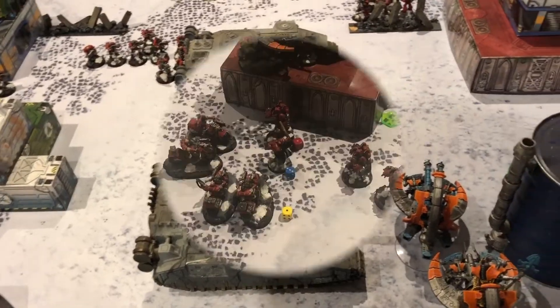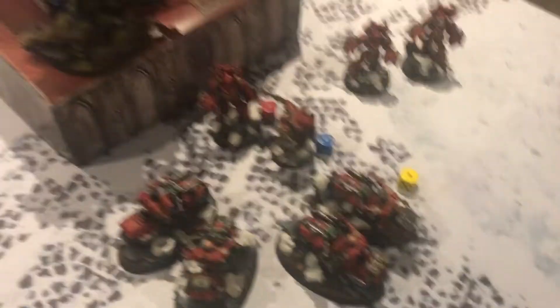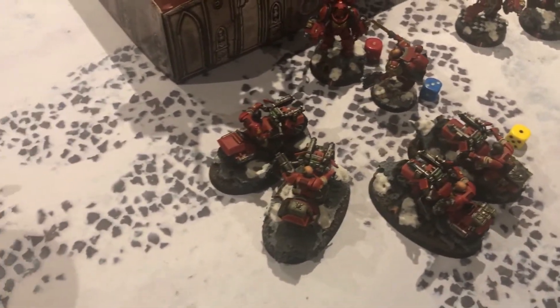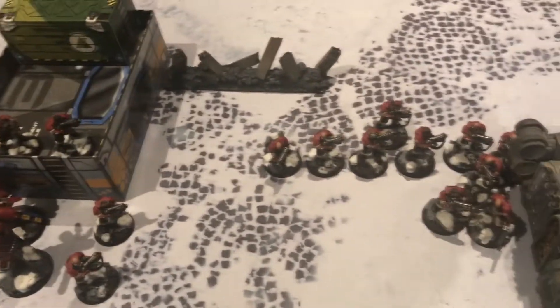Recap of my turn two: I came over this way, shot a heap in here. We tried to use the snipers to target his captain and did three mortal wounds on him, but he shenanigan'd his way out of that. The annihilation barge charged in hoping to shut down the shooting but somehow got beat up by scouts. We've got one guy charged in fish underneath there. We're both losing a lot of stuff, but Dave still has a healthy group over here, and I still have my troops. We'll see what happens at the end of Dave's turn three.